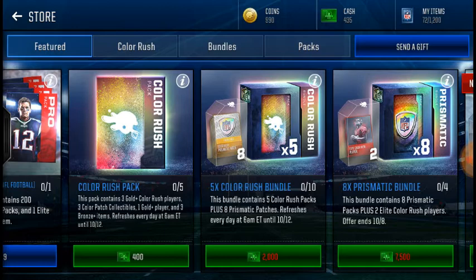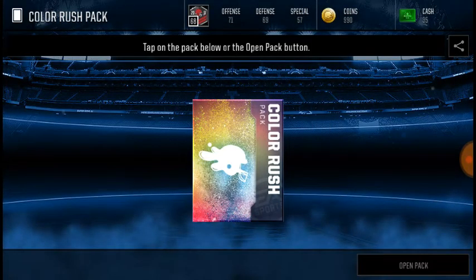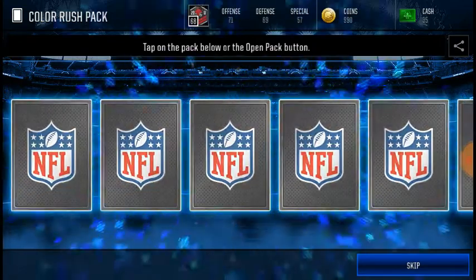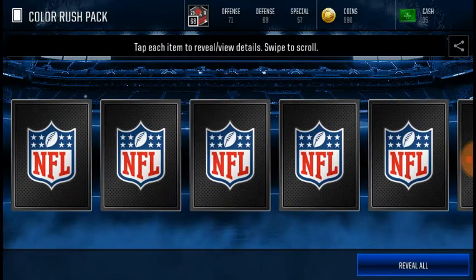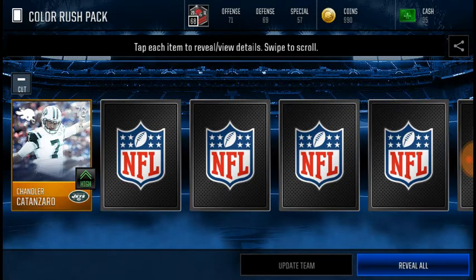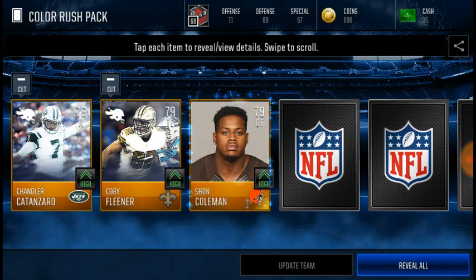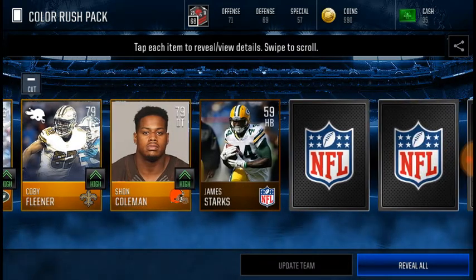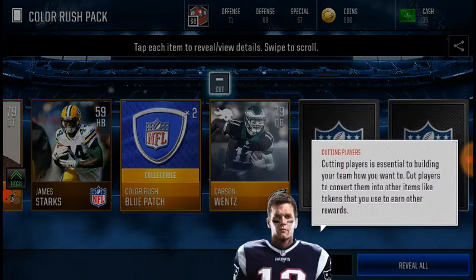I'm just gonna open up some stuff for you. I'm gonna open up this Color Rush pack. I got a Color Rush Tavon Austin from this before, so let's hope for the best. Oh, a new kicker — I needed that. James Starks is not good for mine. Oh, Carson Wentz!